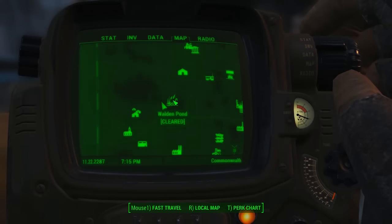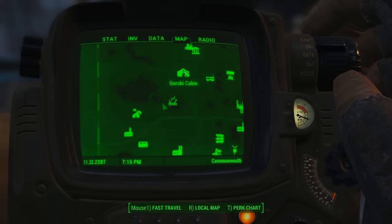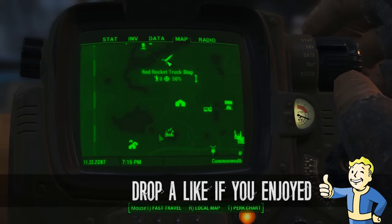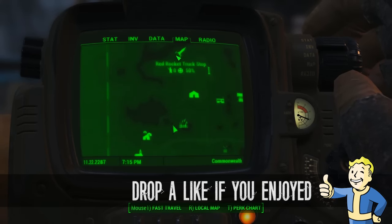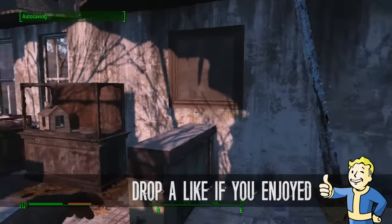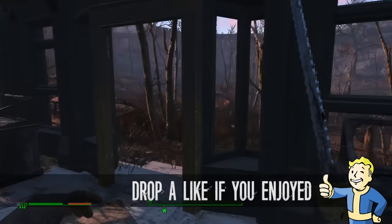Once you've got the key you can get out using this door. That's it guys — that is another unique weapon guide: the Big Jim here at Walden Pond. Once we get out I'll bring that up on the map just so you know exactly where it is. There you go — map reference: Walden Pond, just south of Concord. Look, there's Sanctuary and there's the Red Rocket Truck Stop, so it's literally just a couple of minutes' walk. Anyway, thanks for watching and I will see you guys in the next one.